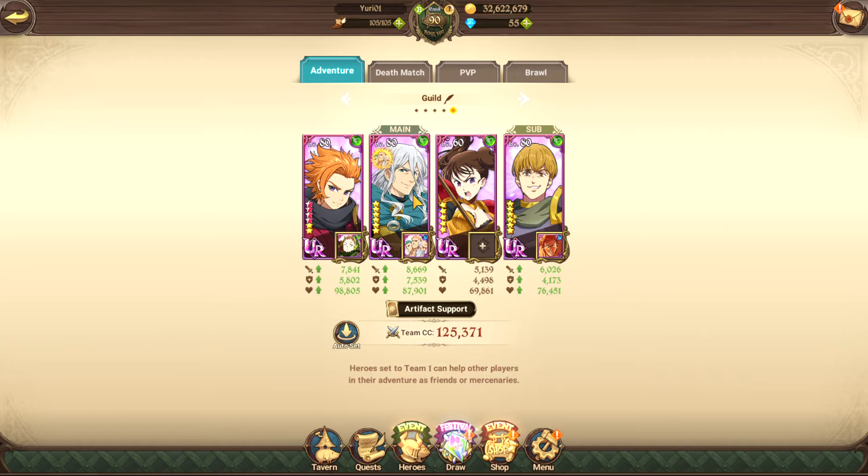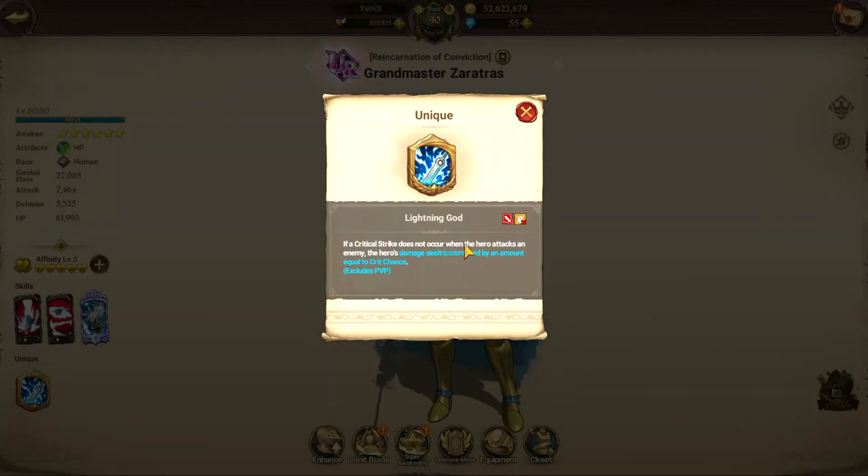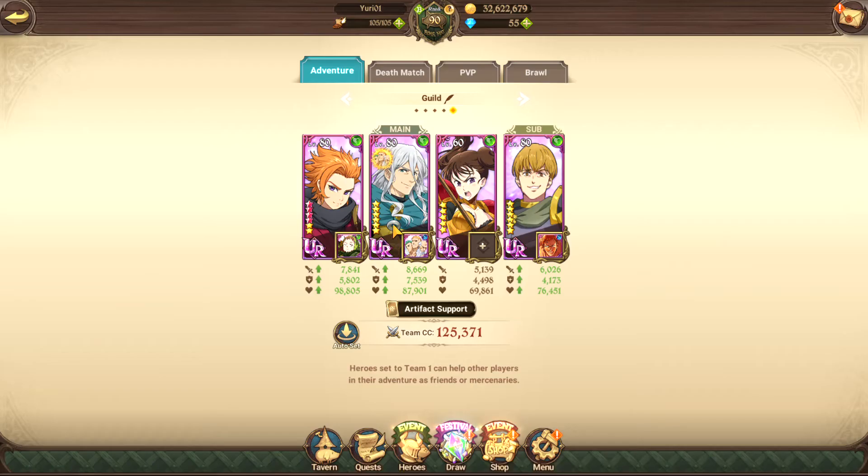Zarathos has an AOE skill which ignores resistance, and his passive: if an attack does not land a crit, the increased amount will equal his crit chance - so if he doesn't crit, he gains extra damage based on his crit chance, which is actually pretty high. Deanne has two AOE attacks and an AOE ultimate, making her great for farming. Anyone with a buff card and then two AOE attacks or an AOE ultimate - like Deanne and the new Festival King - is very good for auto farming.